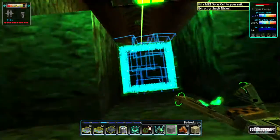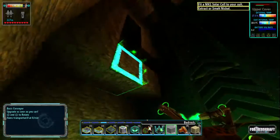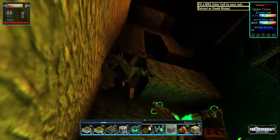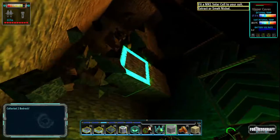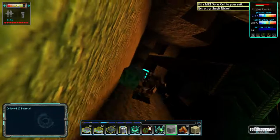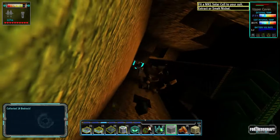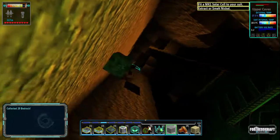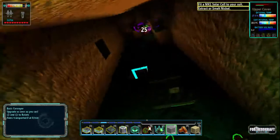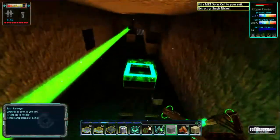We are going to go up here, and now we're going to turn it off here, because I need to clear all this out. Once I've cleared all this out, I can see where my gun emplacements are going to go.